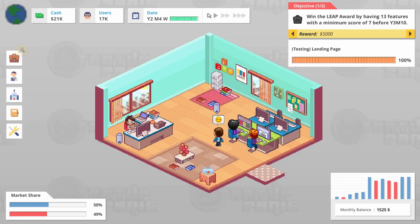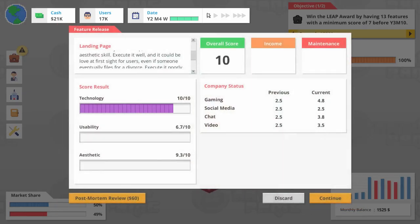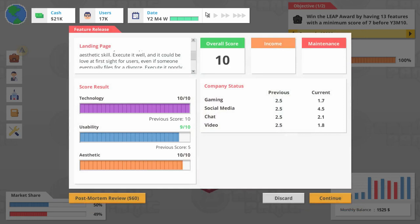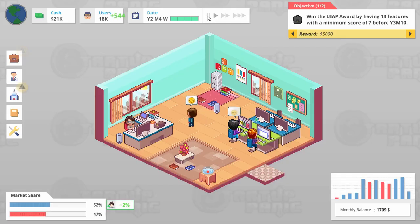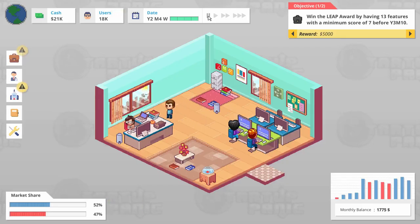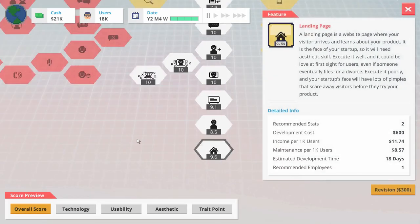Let's finish the landing page here. That should be — oh wow, it's not all 10s. Eh, good enough though. So now we have four employees. How's our motivation? Pretty good, pretty good, pretty good. Let's double-team two new features here.